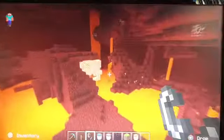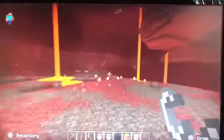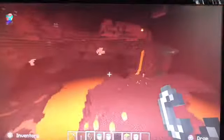The netherworld is full of lava just like this. This right here is called glowstone. When you break it, it drops glowstone powder and you need enough powder to make one block. There are also dungeons in the netherworld. If I can find one, I will show you guys.